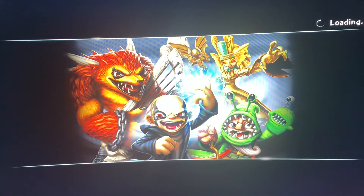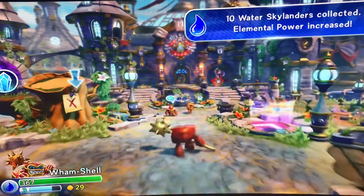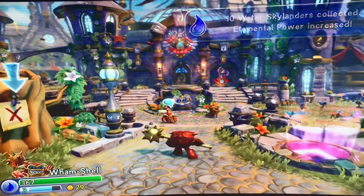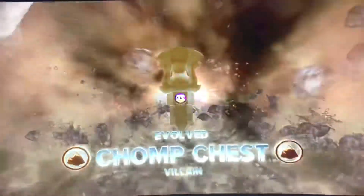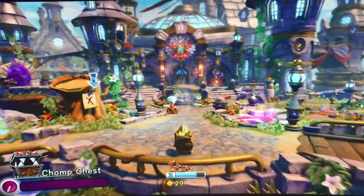Now that we're loading up Trap Team, you're going to want to make sure that you have your Chaos Crystal handy, along with any Earth Crystal — you're going to need them. You're going to want to make sure that you have this feller in your Earth Crystal. This guy is going to help you get all the gold you need.